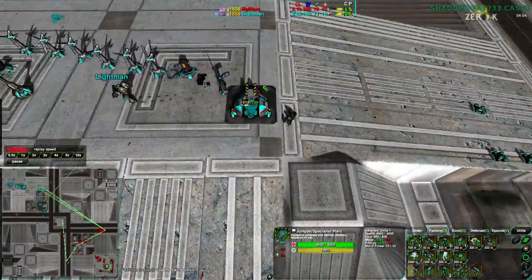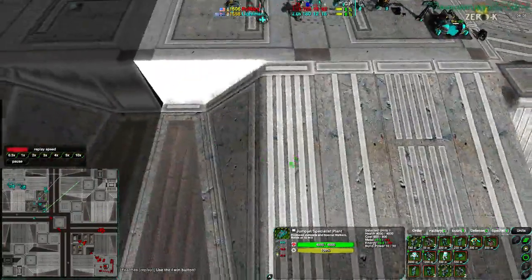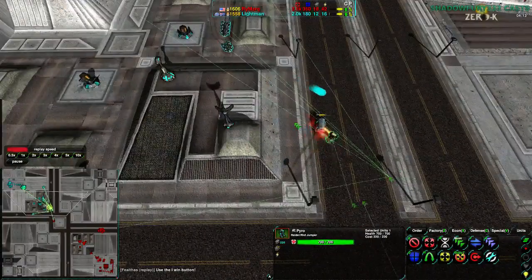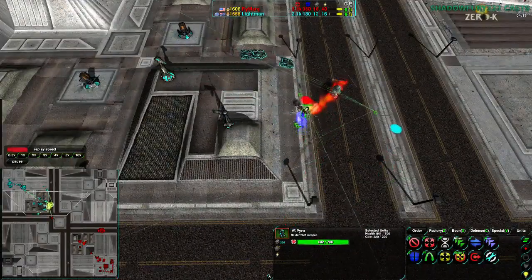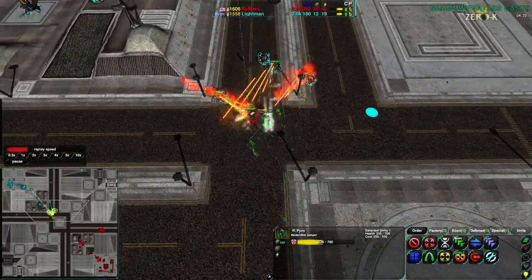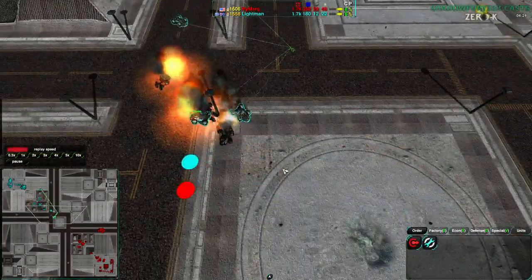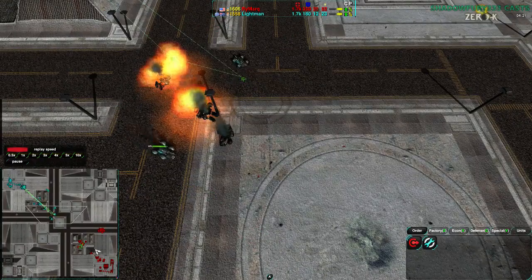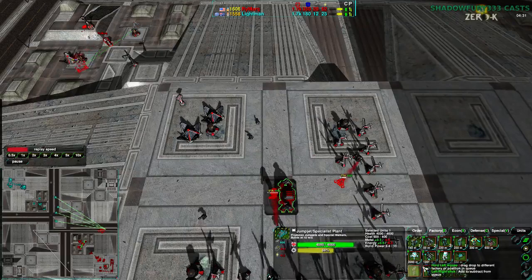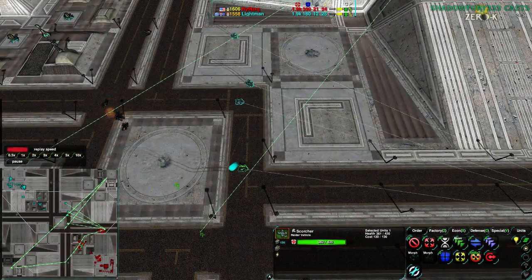Lightman does not yet need a Caretaker and is not going for that. He has his metal extractors up front, but the Pyro is going to spot that Mason and there are some Scorchers to deal with it. That Pyro spots the Mason and spots the Lotus, so Rymark is probably aware there is something over there worth defending. That exchange — a couple of Scorchers for a couple of Pyros — was not worth it. Pyros cost $220 each, Scorchers cost $130 — not quite twice, but pretty close.